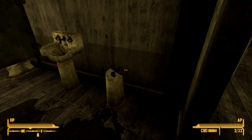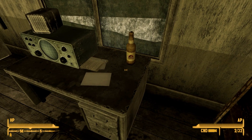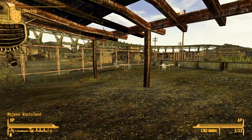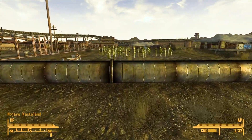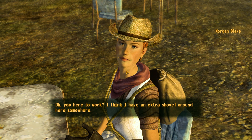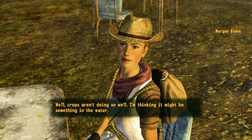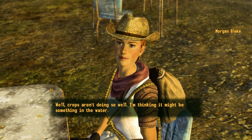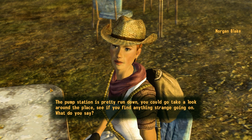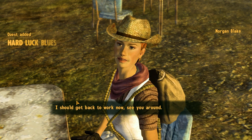The bathrooms are pretty smashed up and there might be blood all over. Oh — another star bottle cap! Something bad happened here because I'm not seeing anyone. 'Oh, you here to work? I think I have an extra shovel around here somewhere.' What's going on? 'Well, crops aren't doing so well. I'm thinking it might be something in the water. The pump station is pretty run down — you could go take a look around, see if you find anything strange going on.' Sure — a quest called Hard Luck Blues.